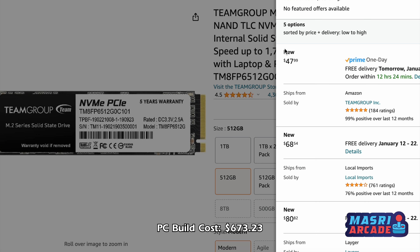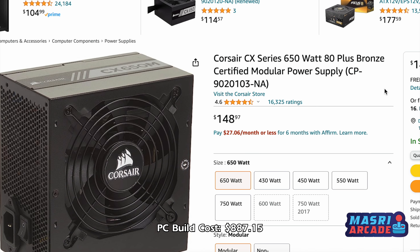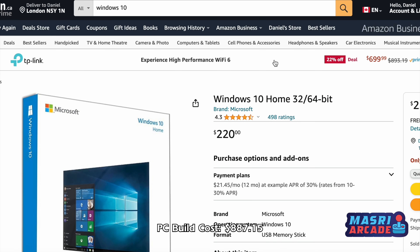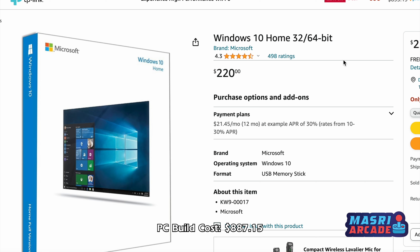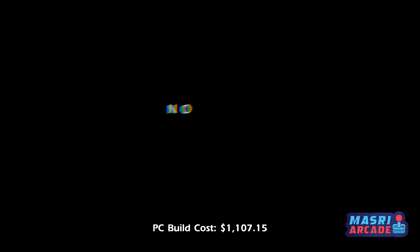For RAM, the best recommendation I found to match the Series S specs was Team Group's Elite 16 gigabyte RAM at around $65. For the power supply, the recommended one I found on a Reddit group was $150. And then we need an operating system — Windows 10 comes in at around $200 to $220. If you look at the grand total to build a PC equivalent to a Series S, we're around $1,107.